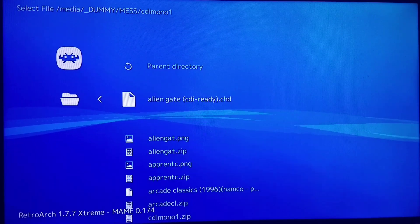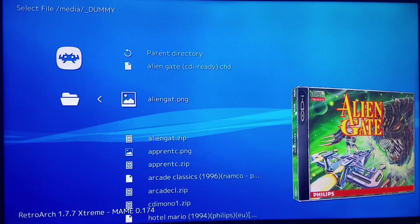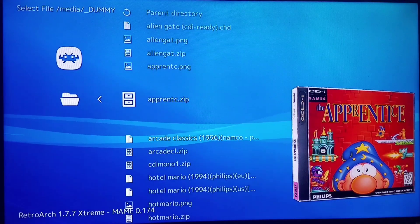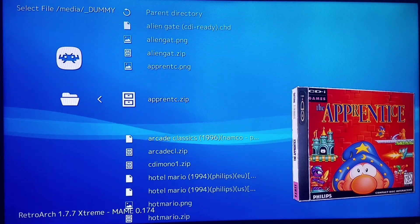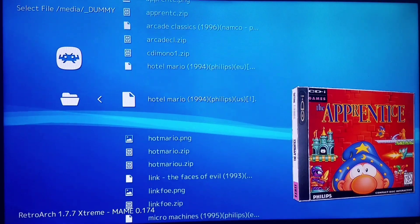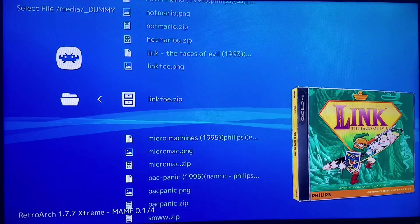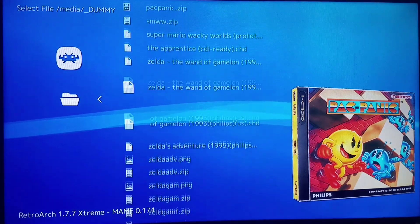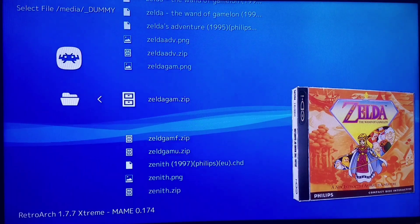Let's load up some of these Phillips CDI games right now. You can look to the right and see some nifty 3D box art. We have Alien Gate, a shmup game; Apprentice, an adult-oriented side-scrolling platformer with scantily clad women interlaced within; Hotel Mario; Link: Faces of Evil; Micro Machines; Pack Panic; Zelda's Adventure; and Zelda: Wand of Gamelon.